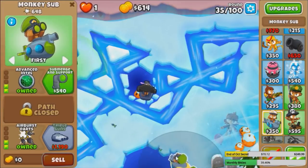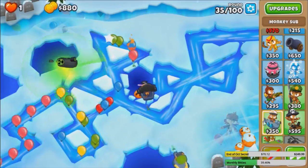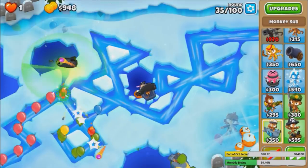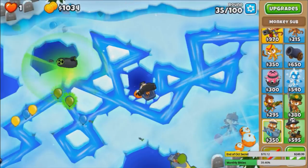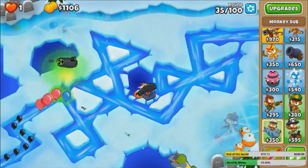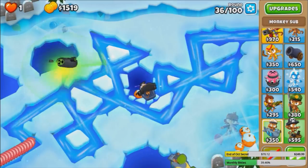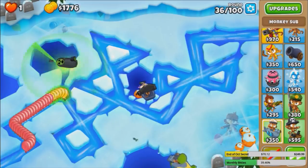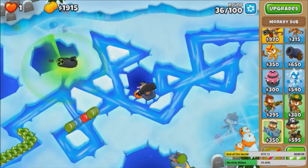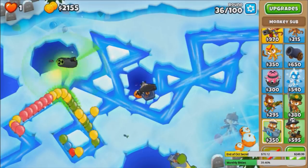If we do Sub Commander army, they won't be able to pop lead unless we get middle path. But for the most part, if you're gonna place subs in this area, you pretty much need advanced intel. I don't know how to handle 90s other than Preemptive. Preemptive is definitely the easy choice, but it's so expensive. Like how much is it? 48k for the tier 5, plus First Strike, plus all the other upgrades. It's like 60k. That's literally a third of your Chimps defense right there.